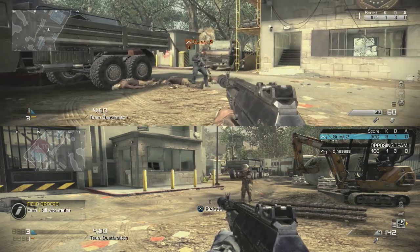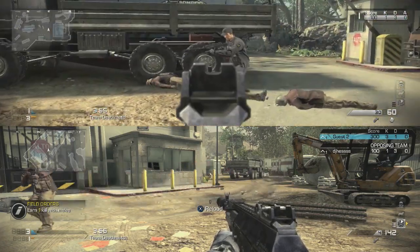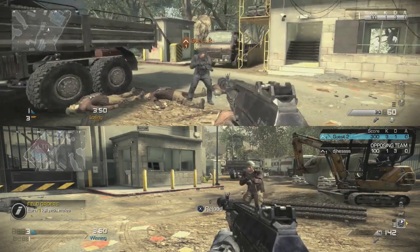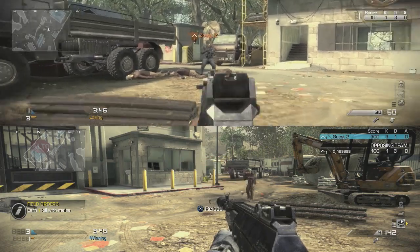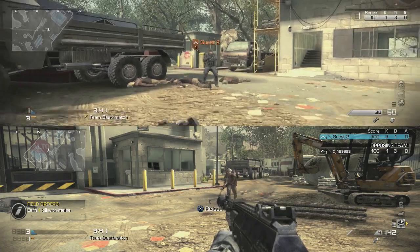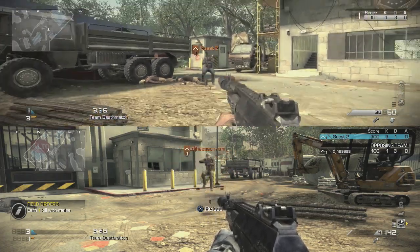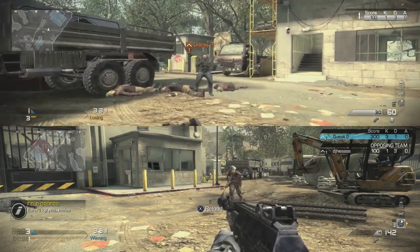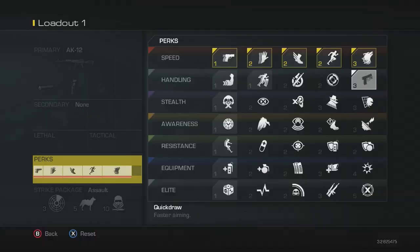Ready Up says your weapon is ready faster after sprinting. It doesn't say ADS, but what does it mean by your weapon is faster? I just don't understand what that means. Does it mean it shoots faster? There's really not enough information in the game to give you an educated guess as to what you should be using this thing for. My trials of this thing make me think I'm kind of wasting my time. You can see here I'm sprinting and trying to ADS and thinking it's going to be better — I don't know. Leave a comment and let me know if you know what the Ready Up feature does and help out everybody else.